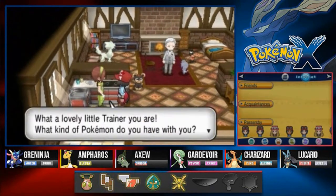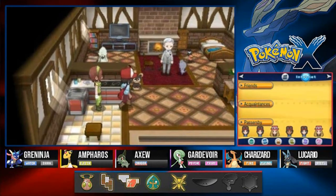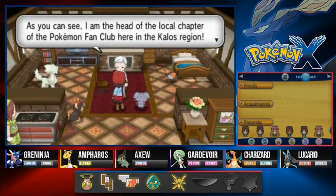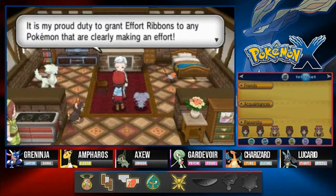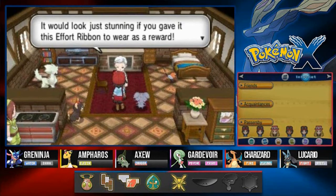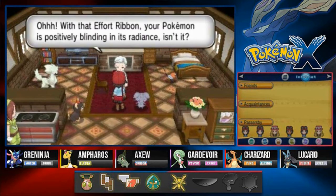Some Pokemon evolve when sent via link trade — Haunter is one of those. Since I'm on my own I'll use the GTS or Wonder Trade. Talking to another person, she notices our Greninja is amazingly friendly and must be happy spending every day with us. The head of the local Pokemon Fan Club in the Kalos region grants effort ribbons to Pokemon that are clearly making an effort — and our Greninja receives an effort ribbon.